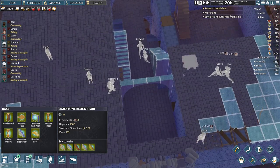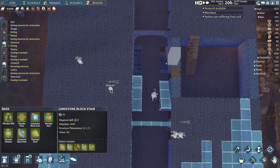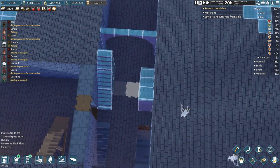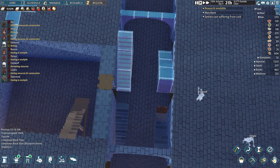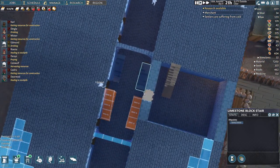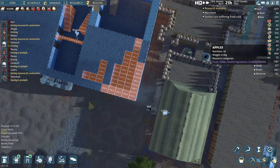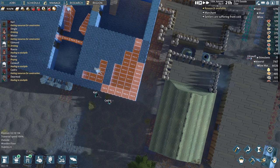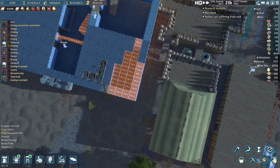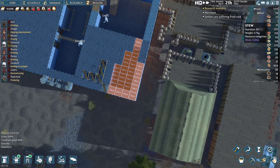Let's place that one right there. Having the two stairs side by side is twice as many stairs as I need, so I might end up just taking one stair out for each level. I'm out of limestone block already. Let's see how we're doing on raw limestone — all right, we're good. I did some gathering before I started recording, so we should be good there.